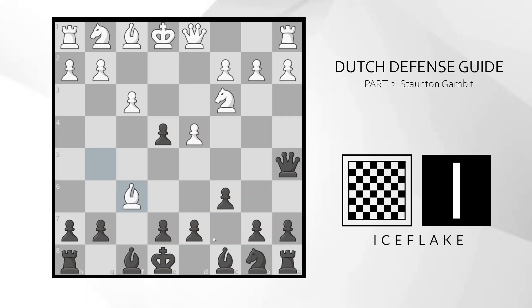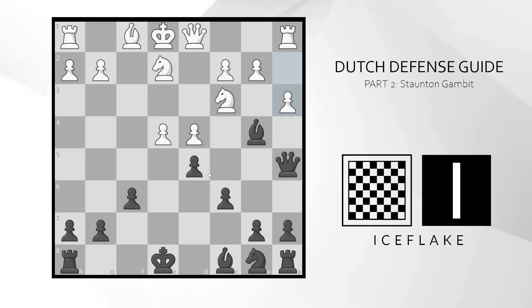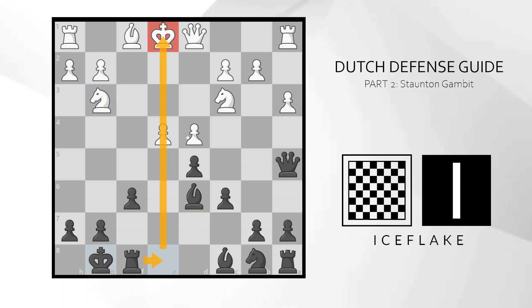How about BxF6? Well, basically in all of the lines in this variation, taking early on F6 is not one of White's best options. Here again, after BxF6, exF6, and fxE4, Black can play Bishop to B4, and again it's all of a sudden Black who is building up some pressure. Say something like Ne2, D5, A3, Bishop back, Ng3 and castles — all of a sudden Black has some decent pressure on the E-file coming, easy development of his pieces, and a strong foothold in the center. So again, White doesn't really want to play BxF6 at any point in this line.